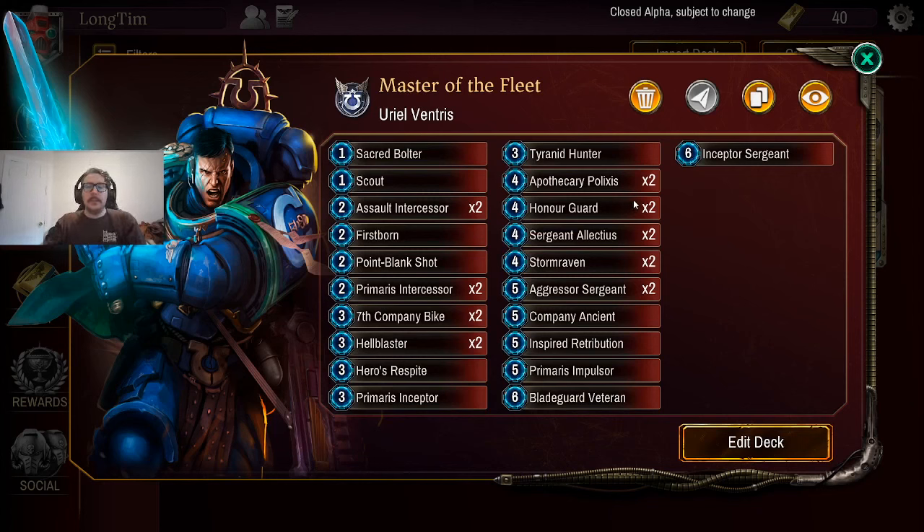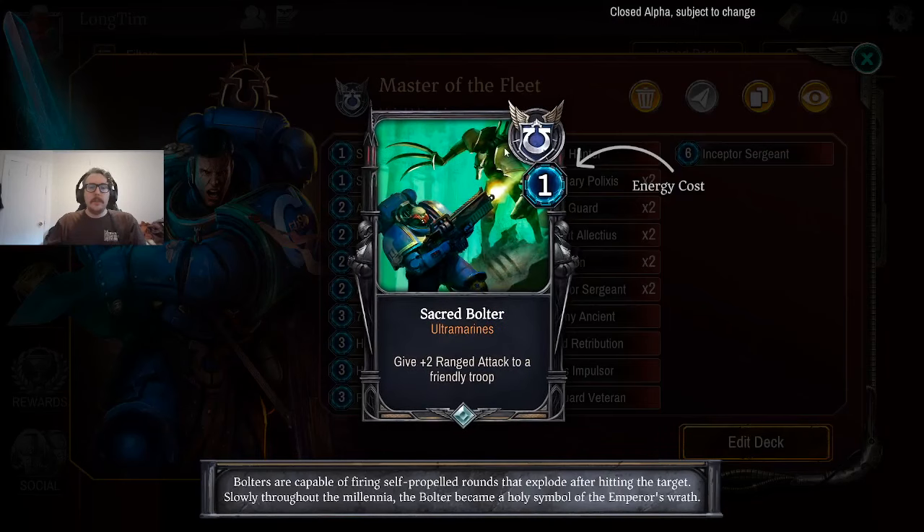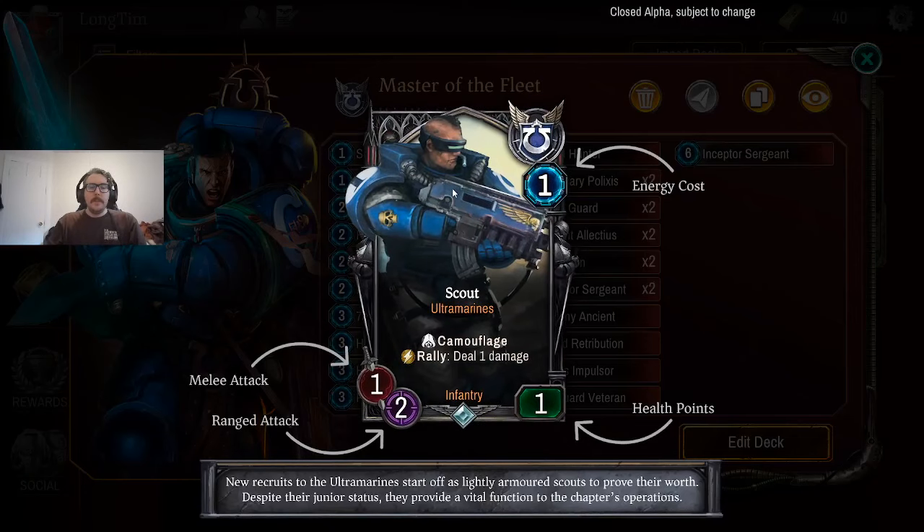Let's go through the cards. Sacred Bolter is just 1 energy to give a unit plus 2 ranged attack — nothing to write home about, but sometimes in a pinch you really need to kill something with your ranged attack, so it's a nice cheap trick. Then we've got Scout — again, nothing too powerful for a 1-energy cost, but sometimes really efficient. It's got 2 ranged attack and deals 1 damage when it comes into play. It also can't be targeted by abilities that deal 1 damage, like certain Tyranid or Necron abilities.